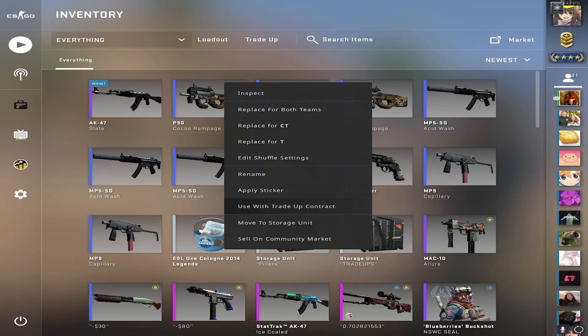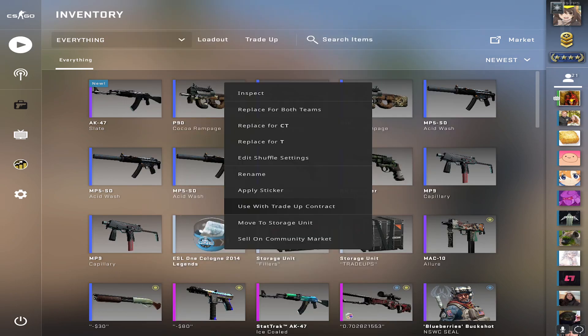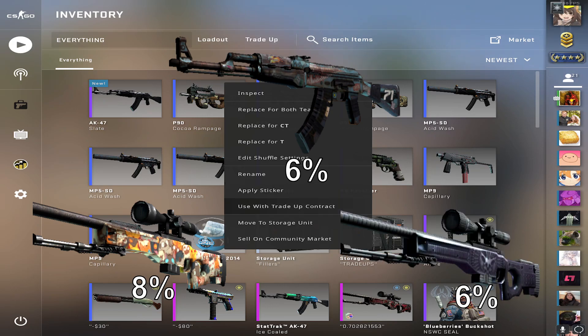Out of this one there are a lot of different outcomes, but mainly we're looking for the AWP Paw, the AK-47 Rat Rod, and the AWP Exoskeleton. If we hit any of those three it'd be a massive W.